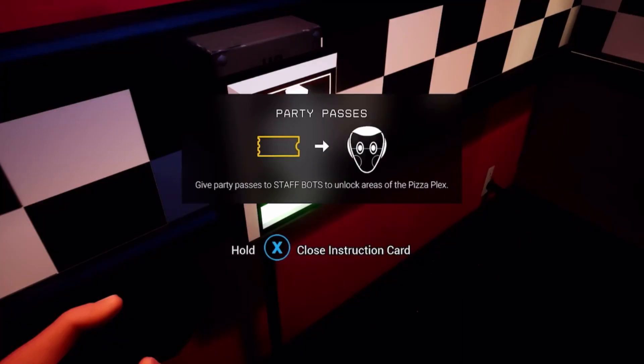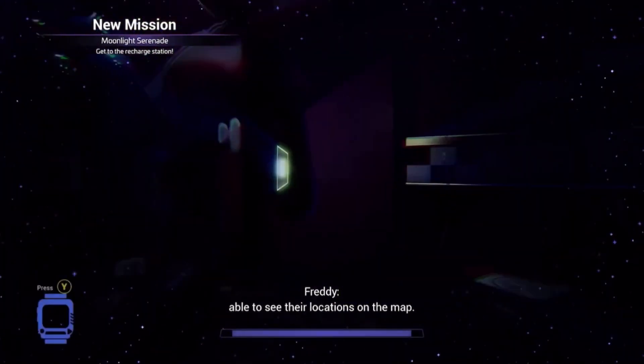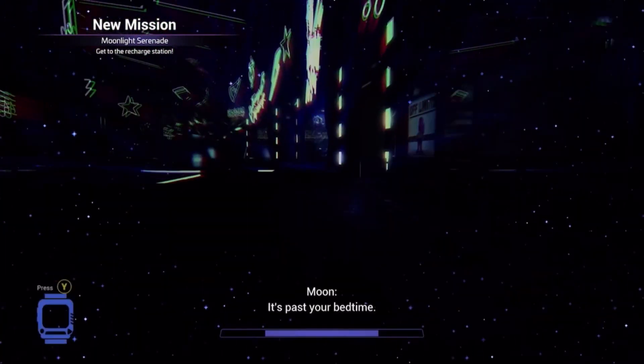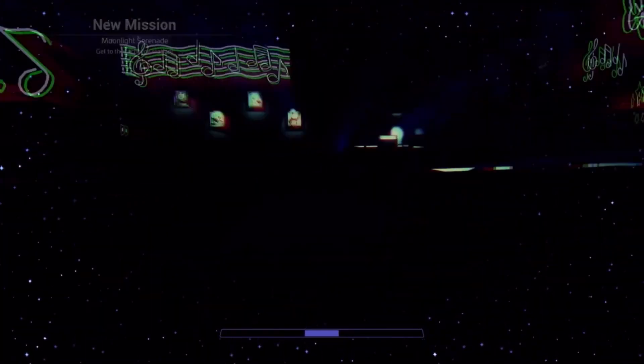Party passes — give party passes to staff bots to unlock areas of the pizza plex. Alright, that's cool. Oh no! Recharge station — you should be able to see their locations on the map. Oh wait, it's the moon guy! Where is he? I don't see him, but I don't really want to see him either, so I guess we're all good then. Is there a recharge station here? Oh, here's one.